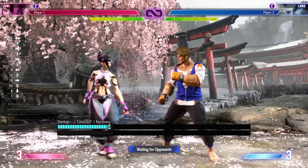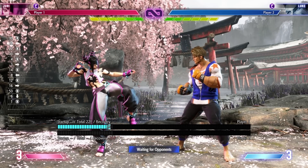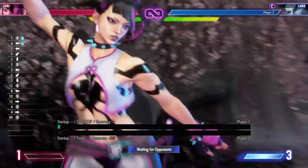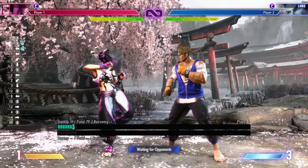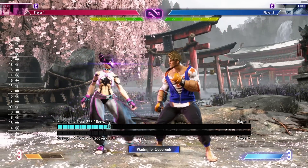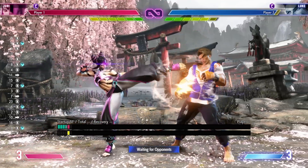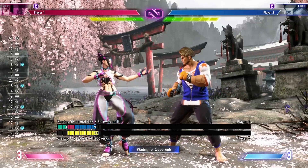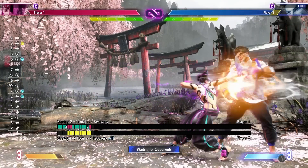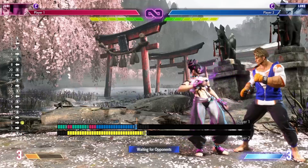After you've ended a combo using the Feng Shui Engine as a combo ender, you still have about two-thirds of the time left in your Feng Shui. So what do you do? You can go for more combos. Once you're in Feng Shui Engine, you can go for the exact same combo route, but it'll do more damage because it's not at the end of a combo. You can even get these combos off of great buttons like your standing light kick, which normally doesn't go into anything. Just do standing light kick into forward medium punch, and then go for the exact same combo route.